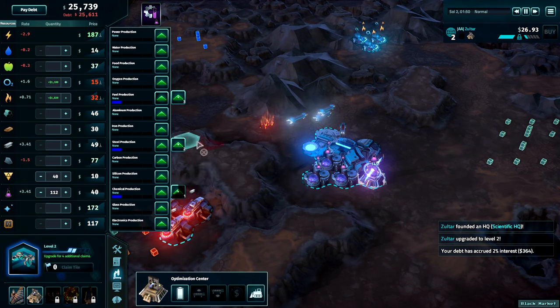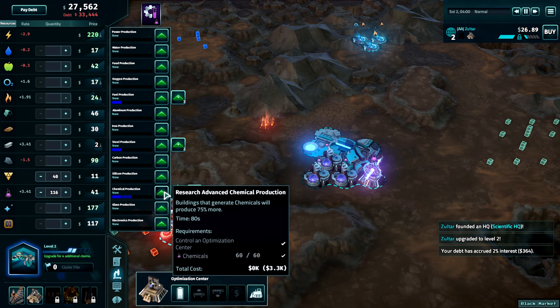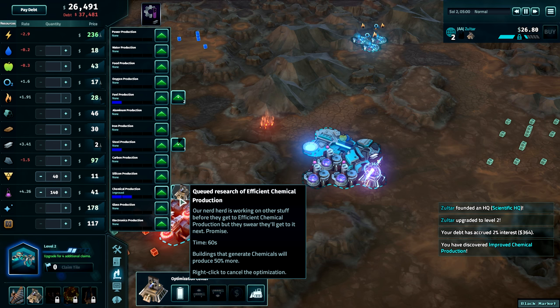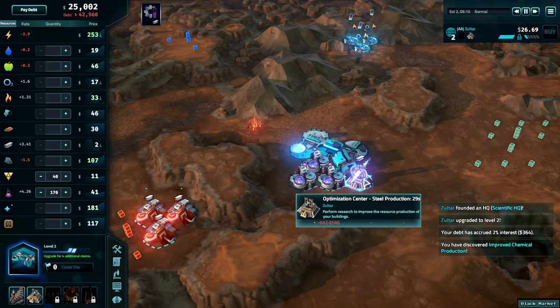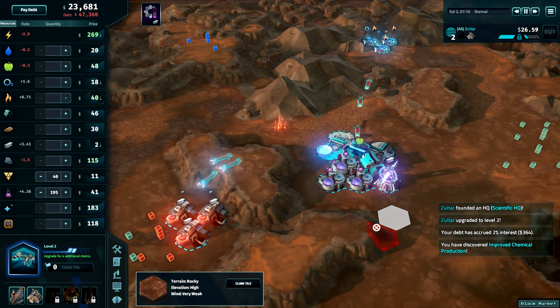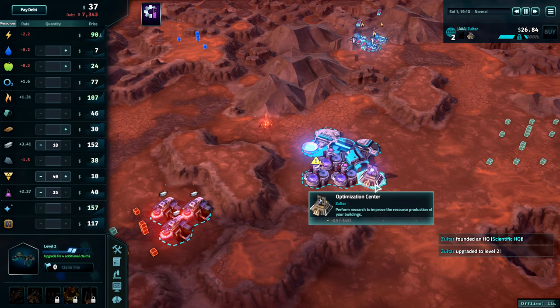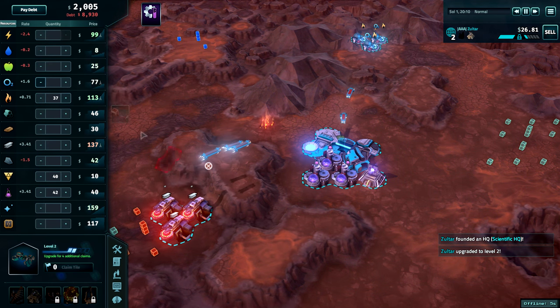Each resource costs the same amount to upgrade — a small amount of chemicals — but the cost increases each time that resource is upgraded. So if water has been upgraded twice, food once, and fuel never, water will be the most expensive in both time and chemicals, food next, with fuel being the cheapest. Because of this, most players will diversify upgrades across several different resources, keeping costs minimal but effective. It is not uncommon to see players with two or even three Optimization Centers, as the effect is simple and powerful but can be quite time-consuming. It should be noted that if the first upgrade for a resource has been started, the second can also be started immediately — there is no need to wait for the first optimization to finish. However, each center can only work on one optimization at a time.